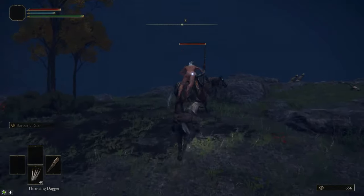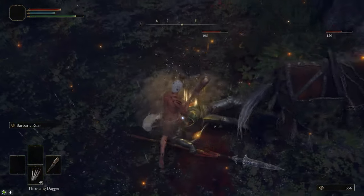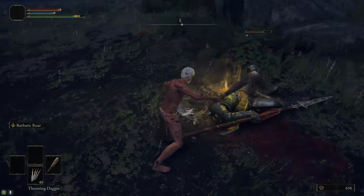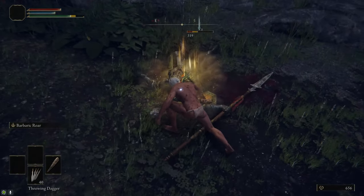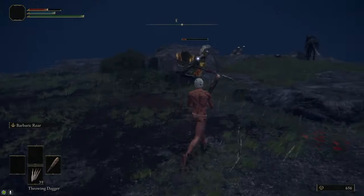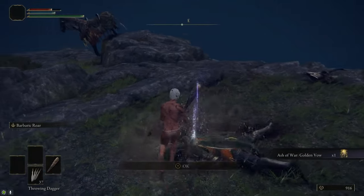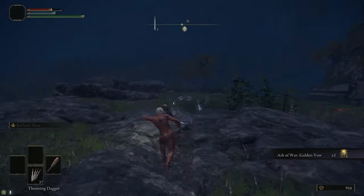We're going to come over and kill this Knight. I hit him with a Jumping R2 when I jumped off the horse, and then while he was casting Golden Vow — which keeps him locked in that animation — I hit him with another Charged R2, which knocked him off the horse. After that, he gave me a little bit of trouble because of his shield, but he shouldn't be too hard to kill. On death, he drops the Golden Vow Ash of War.